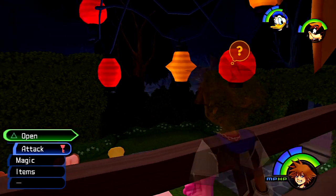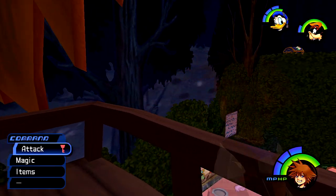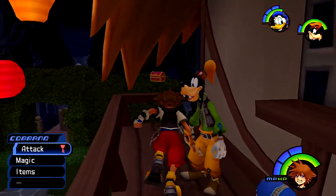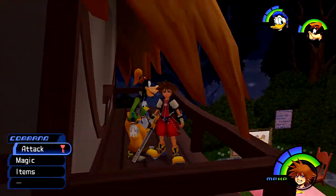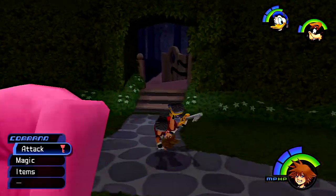And then up here on the Tea Party Garden, we'll get a new item — Dark Matter, which is for Synthesis. You'll notice that there are three treasure chests over there — we're not going to be able to get these until much later, or I don't do it until later anyway. Because it's much easier — I don't have to memorize more paths in this place.